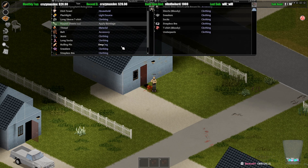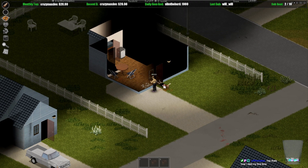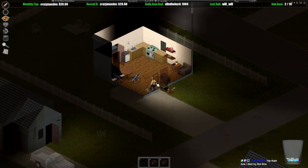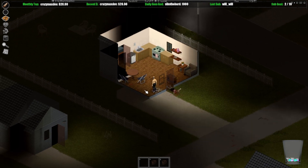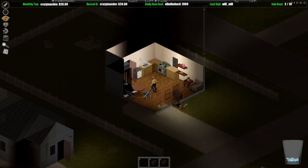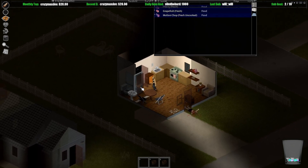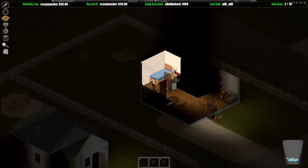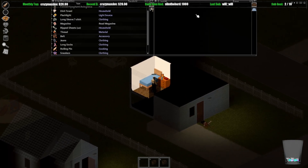That was really dumb — I meant to just remove the broken glass. I thought you had to press E to interact with things. This is just us learning. How do I put a sheet on that window to block it so zombies can't see through? There's food in here. How long does power and stuff stay on? There's a magazine — does this make me happy if I read it? I am a very slow reader even though I think we picked Fast Reader.